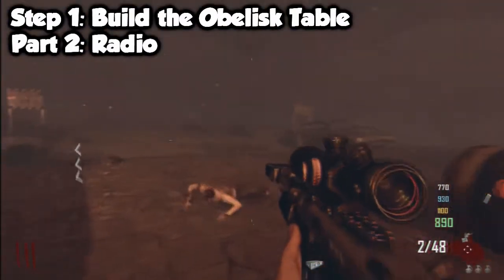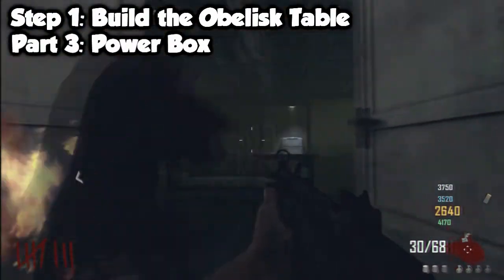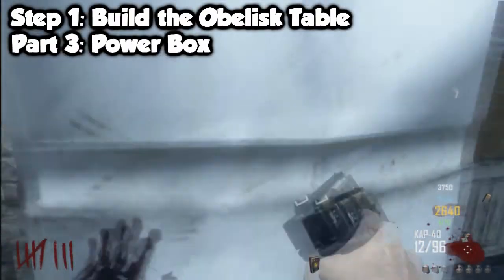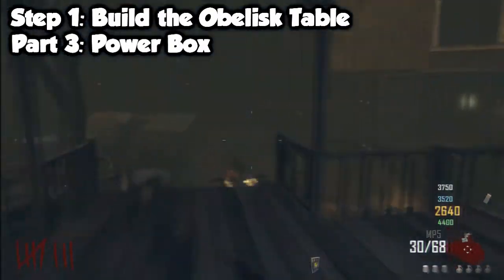The third part of the obelisk table you'll find in Farm, in the building where the box is — it's over at the far wall next to the fridge. If it's not here, it will be over in Town where the box usually spawns, next to the dumpsters at the very back.